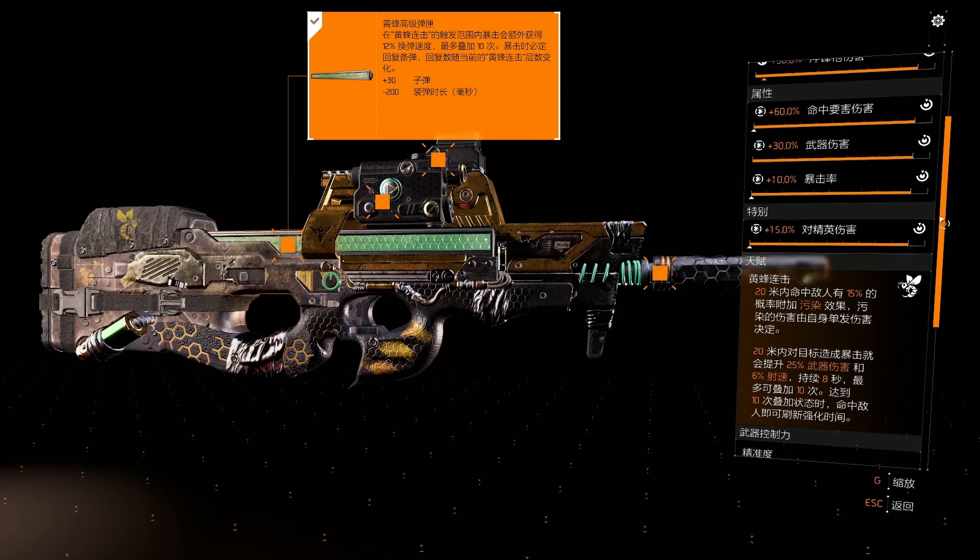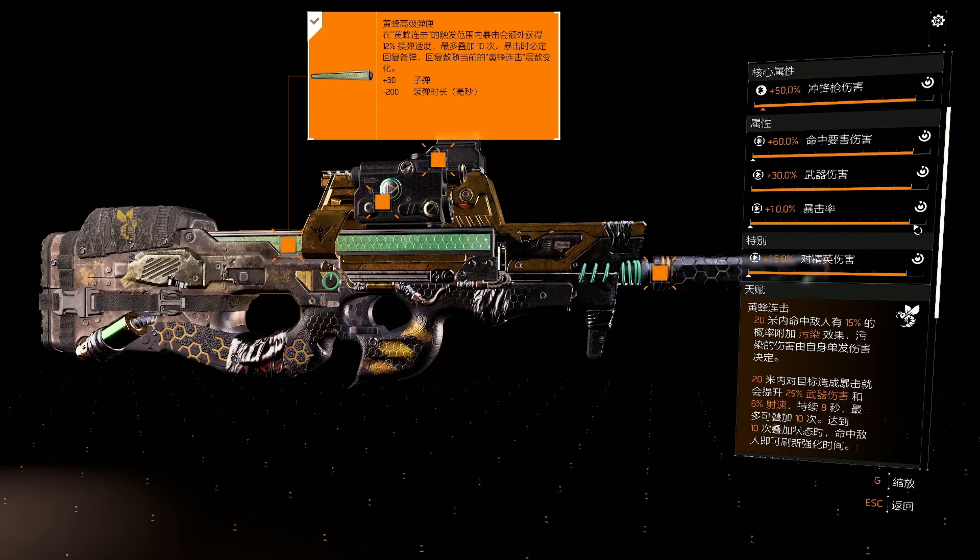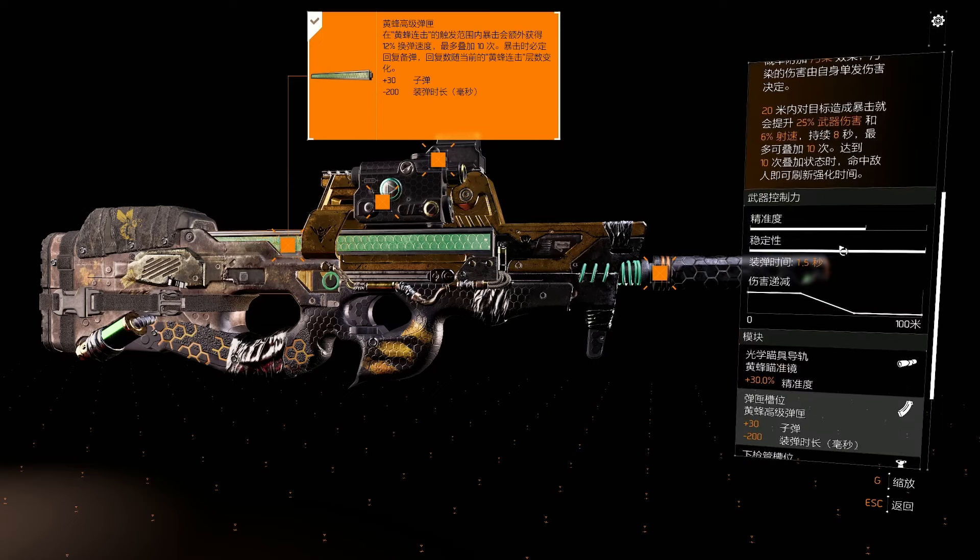If we translate this talent to the best of our ability — I'm not going to go over all the stats because the stats are just wild, they get bigger numbers. Weapon damage is 50, that's just what it is. At the bottom there's damage to elites at 15. The second stat is critical hit damage, then weapon damage, and then underneath that at 10 is headshot damage, weapon damage, and critical hit chance.